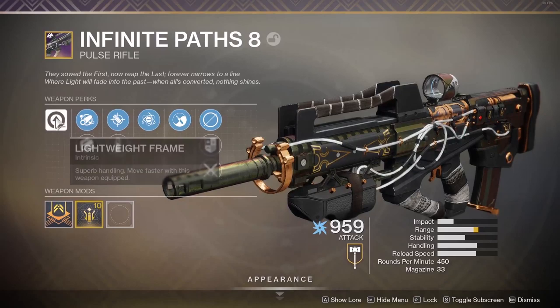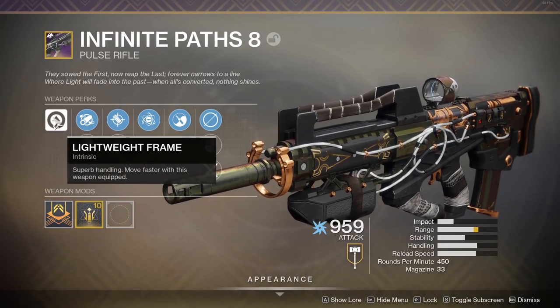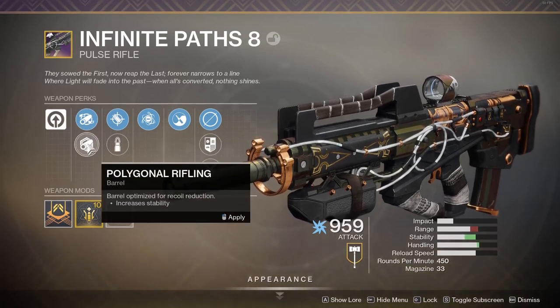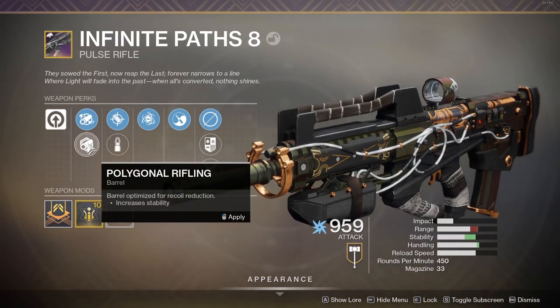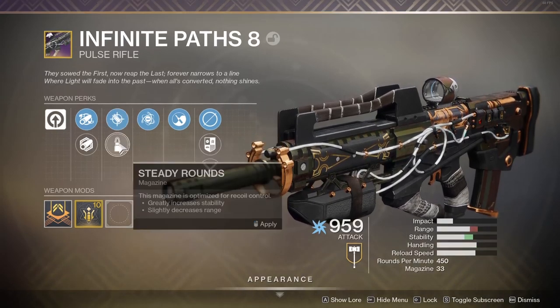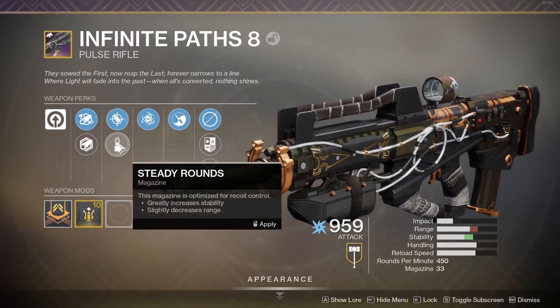This is a 450 RPM pulse rifle — lightweight frame, so superb handling and you move faster with this weapon equipped. We've got Full Bore, which greatly increases range but decreases stability and slightly decreases handling speed. Alternatively, you could go for Polygonal Rifling which increases stability. For the magazine, I've got Accurized Rounds which increases range, or you could go for Steady Rounds which greatly increases stability but decreases range.